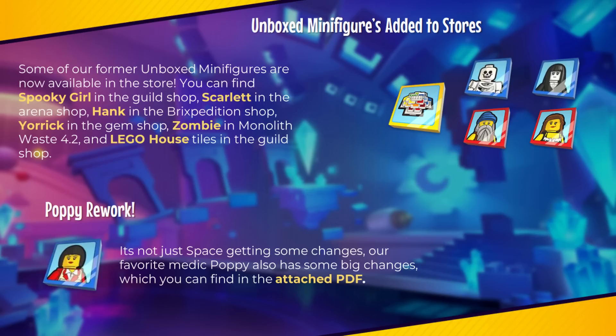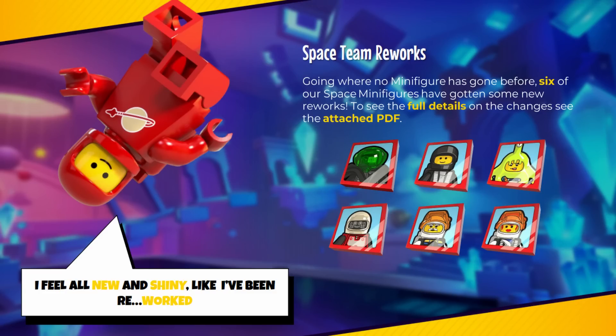Personally I was hoping that Hank would be in the arena shop since I already have pretty much everyone else maxed in that shop, but that's fine — I already have Scarlet maxed so I can't complain too much. Poppy is getting reworked as well as most of the space faction, but I already covered that in some previous videos.